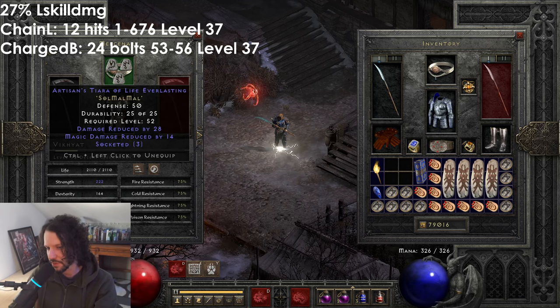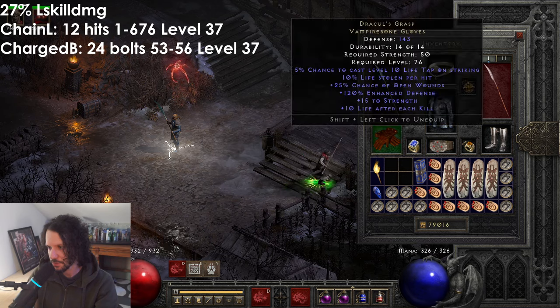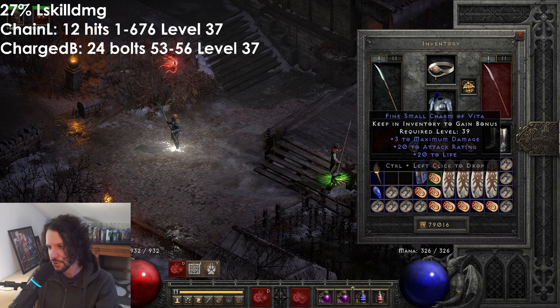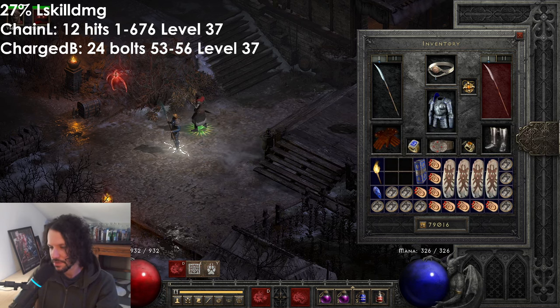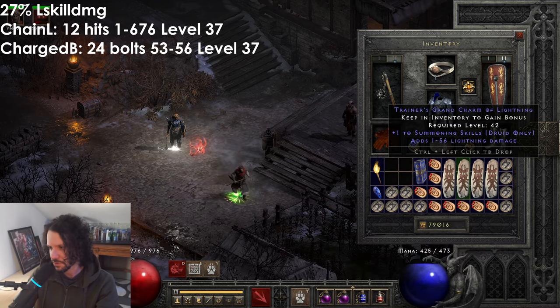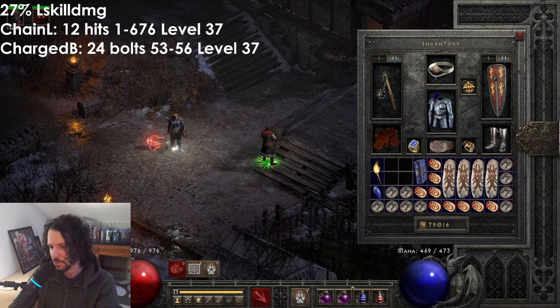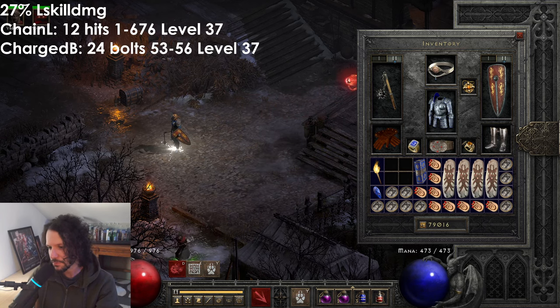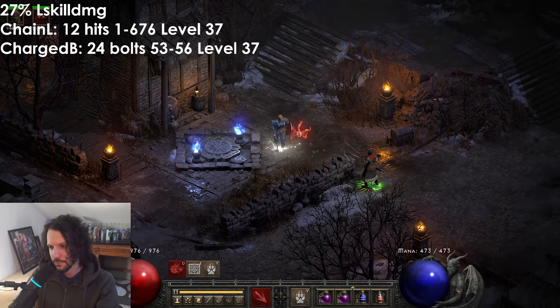I made an Artisan's Tiara of Life Everlasting with Soul, Mal, Mal for damage reduction so the merc lives longer. He's got Might and Infinity, which further boosts the lightning potential. For inventory, say you found grand charms with max damage and attack rating, pre-buffed with Heart of the Wolverine, four skillers, some lightning charms in the 40s, resistance charms, a torch, and Anni. With max Fury: lots of points into Lycanthropy and Werewolf.